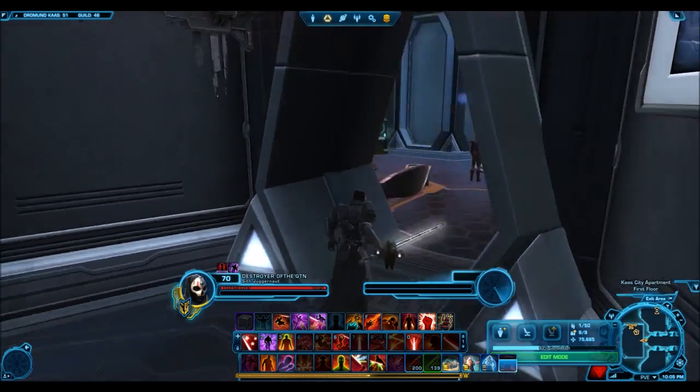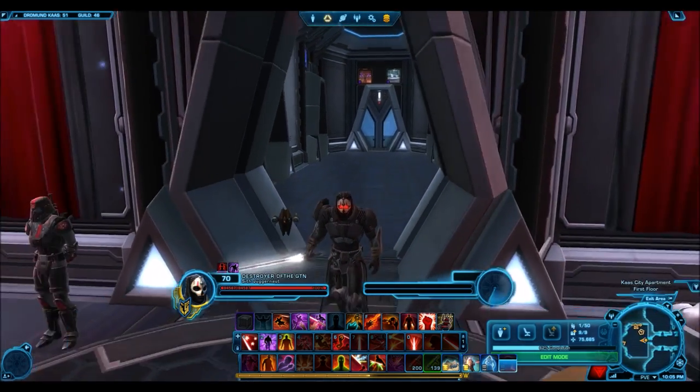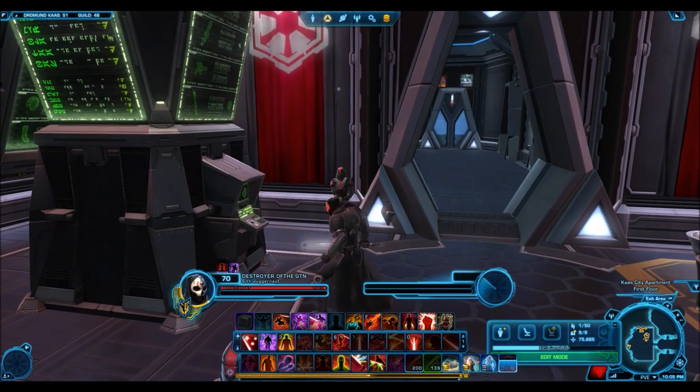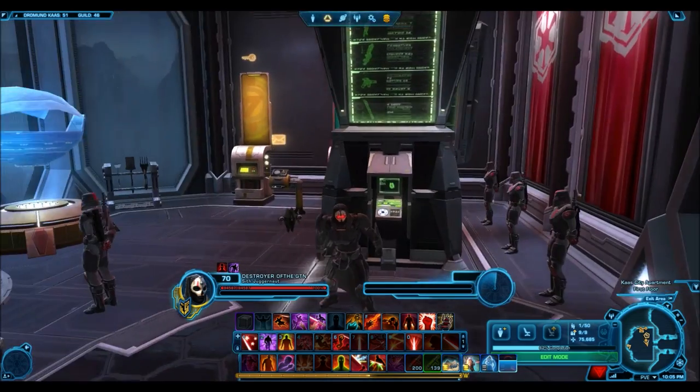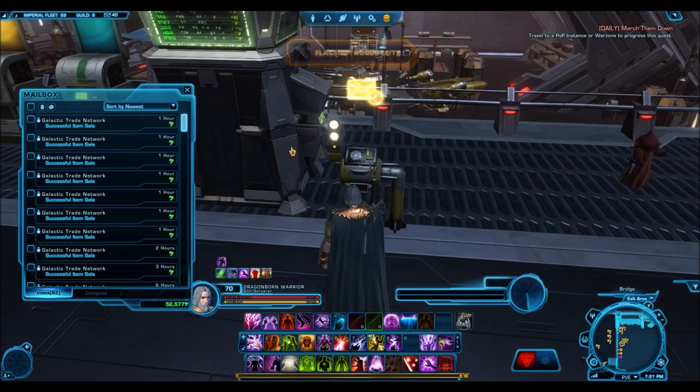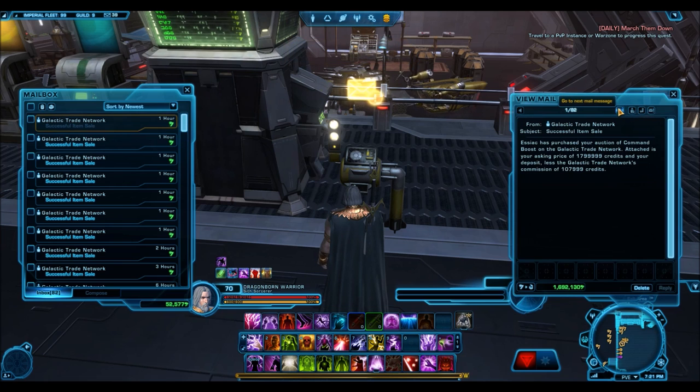A lot of people ask me how I get so many successful item sales, because a lot of people do have some rare items in their inventory — they've opened cartel packs or whatever — but they have a really hard time selling for the price they want. Whether you're selling expensive cartel market items or even just companion gifts and crafting materials, getting those successful item sales can sometimes be really tough.